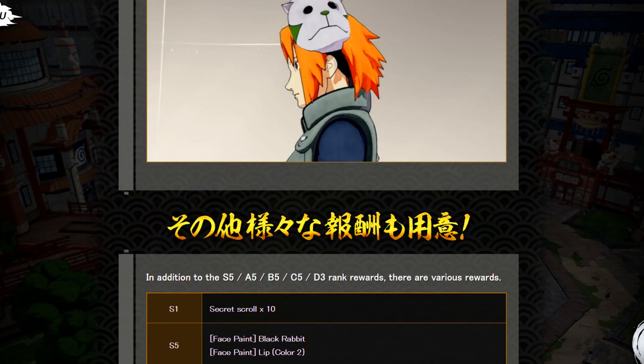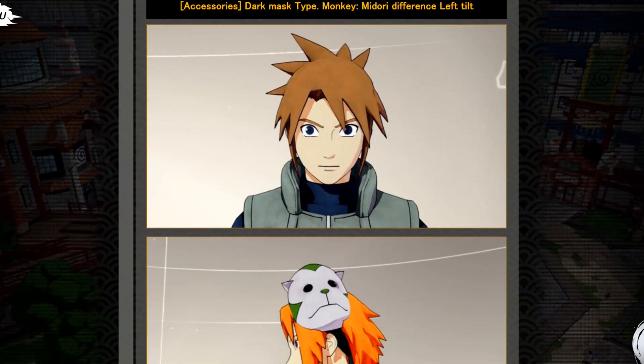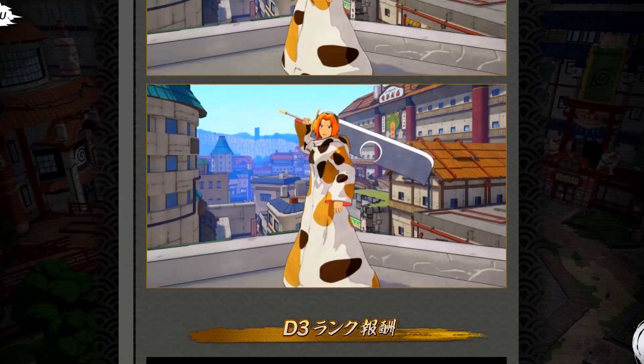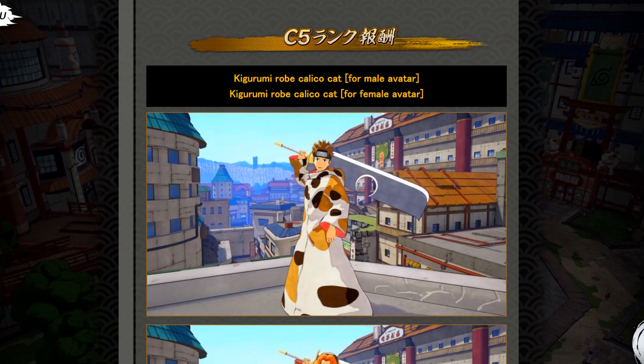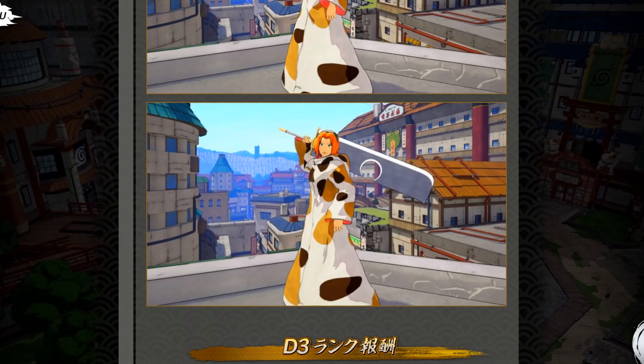First things first, for D3 we got the Kage Masa hairstyle — he's like a superhero in the Boruto universe. We also have this mask, which I don't know who would want, but it's there. For C5 we got the Hunted Dalmatian special movie, with the male and female version available.